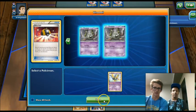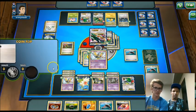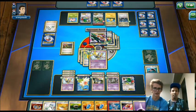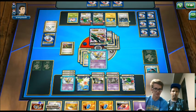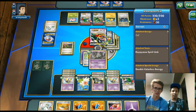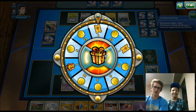We Ultra Ball getting rid of the Sigilyph, Sycamore, try to get as many tool cards in play as possible. We play some Roller Skates — we actually haven't seen any this game. We flip heads, get more Roller Skates, keep going. We get another Head Ringer, another Float Stone, another Silver Bangle. We retreat into the Trubbish, and Tool Drop for 300 damage! That was a great game — truly showed the power of Tool Drop.